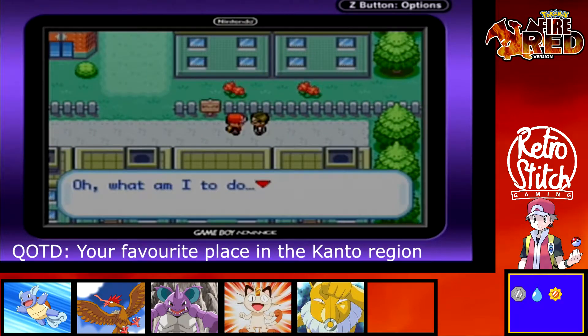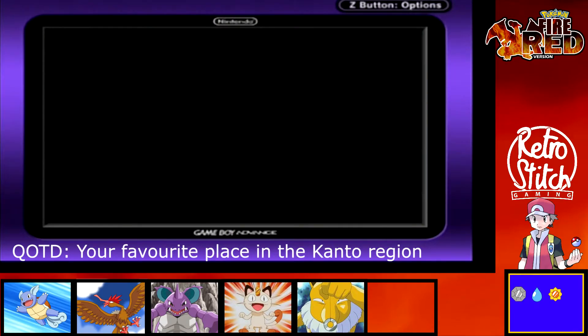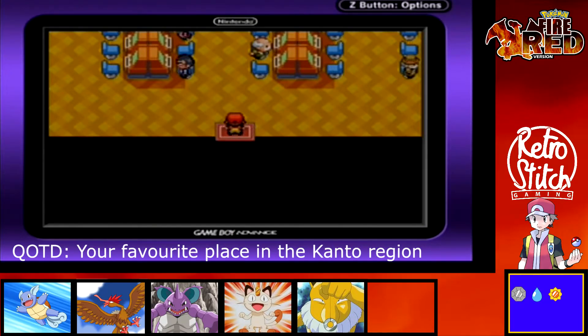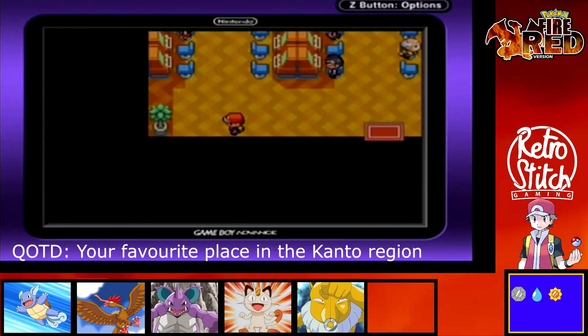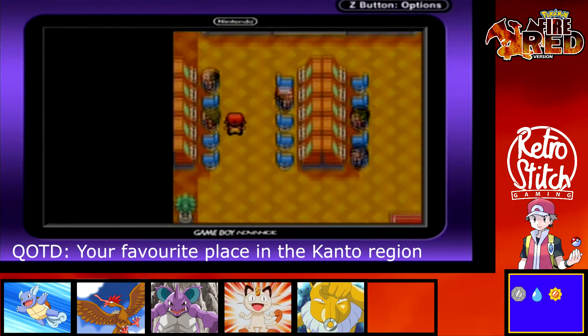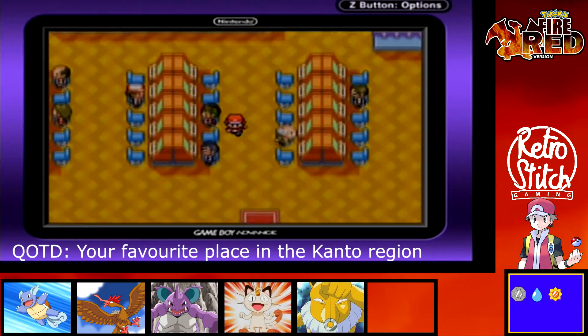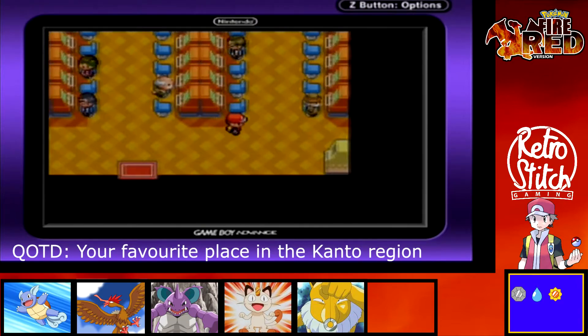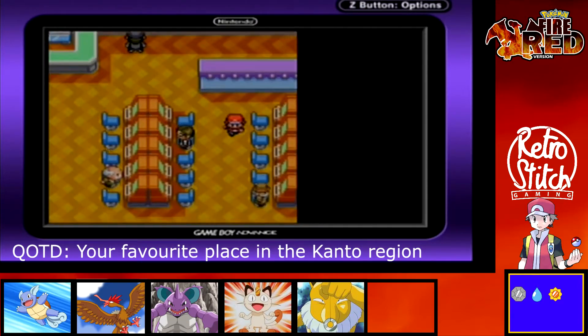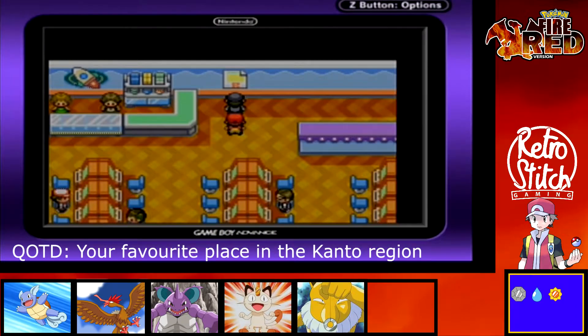We've got the Game Corner here. Someone stole the Silph Scope — the thief came running this way but was lost. Don't worry, we'll get back the Silph Scope. Now, someone said don't touch the poster at the Game Corner — there's no secret switch behind it. Obviously that's going to make us want to touch it. For anyone who doesn't know, so you don't have to splash out paying for coins, if you go around on the floor there are hidden coins scattered all over the Game Corner. I'm just doing it to show you that they're here — for anyone who does want to play on the Game Corner, it's worth knowing.